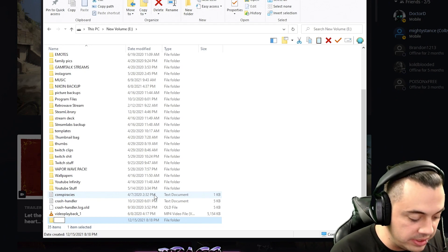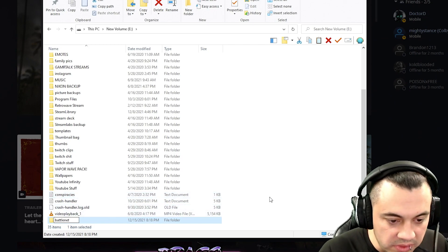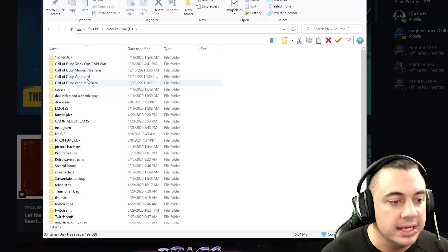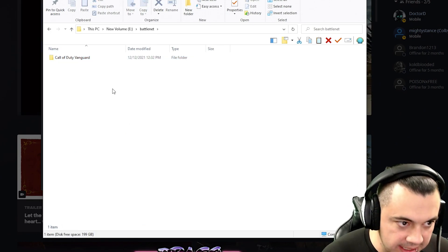Outside of there. I'm just going to call this Battle.net or whatever — it doesn't really matter. What you want to do so you don't get a big download or transfer time is just right-click it and cut it. Go down here to Battle.net and paste it in there.